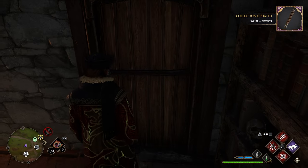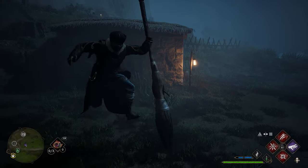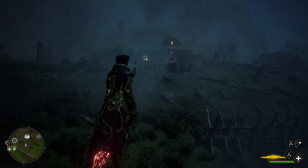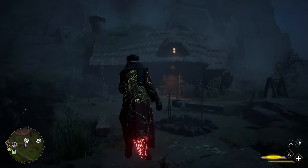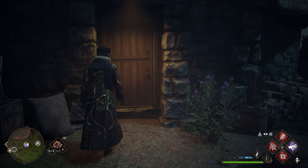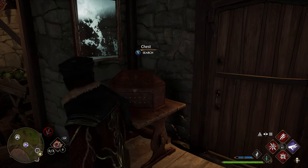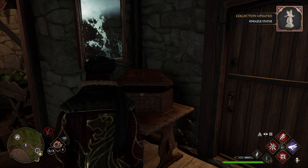To get our fourth chest in this small hamlet, we'll head back outside and fly behind this shack. Over in this direction on the hill, you'll see another nice looking house. Again, this will have another level 1 lock on the door, so once unlocking that, you can head inside and your fourth and final chest in Baneburg will be right here on this table.